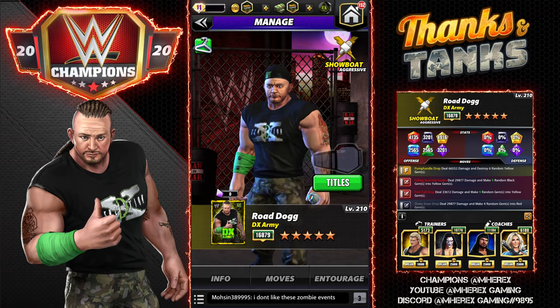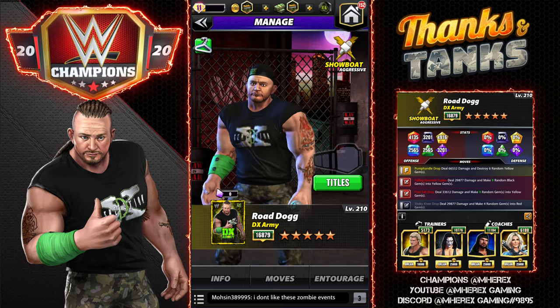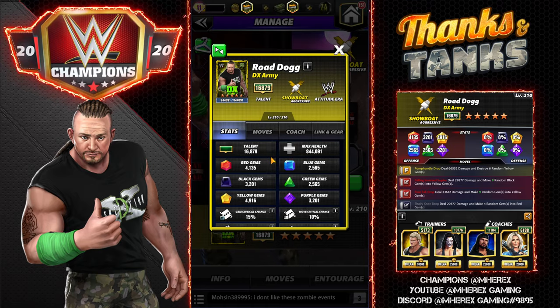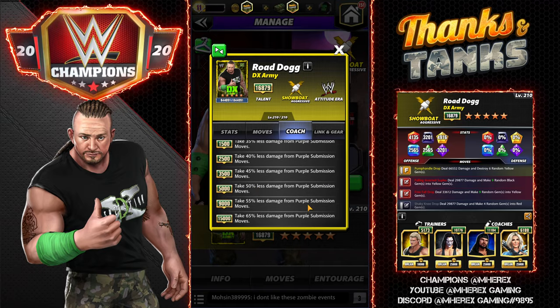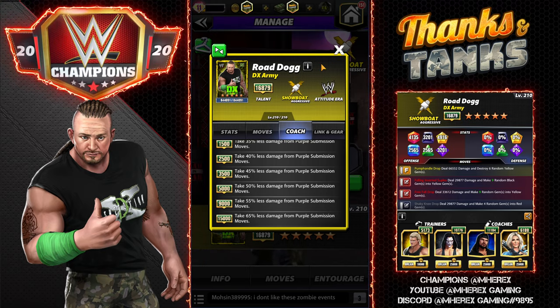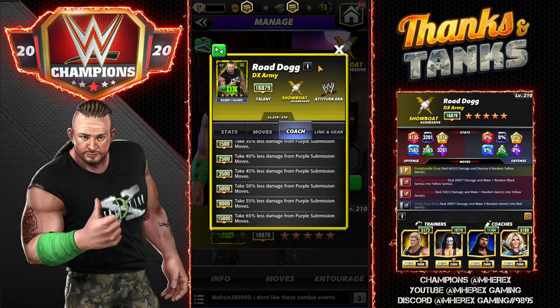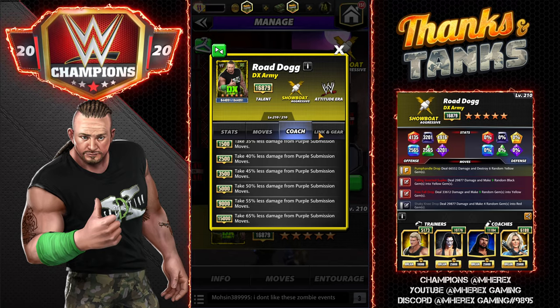We have finally Road Dogg in the game and probably the best thing about him in my opinion is going to be the coach. With so many people having Mela, you can see what it does to purple submission moves. I put Road Dogg and Natalia on and went on the road and found a Natalia, and her sub did not do any damage with both of them coaching. It is possible to take Mela's sub damage to zero — tried, tested, confirmed myself, at least at the time of this video.